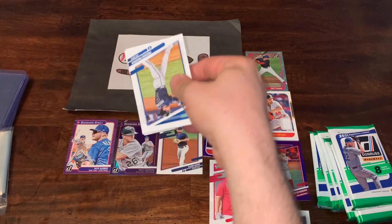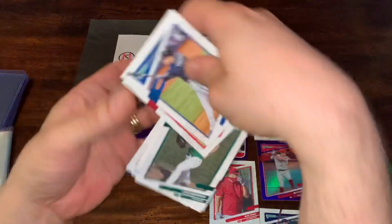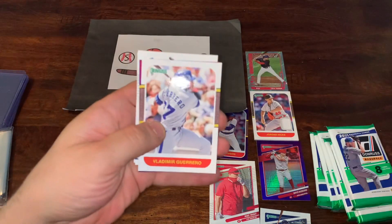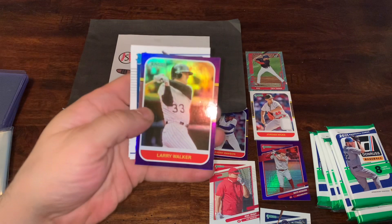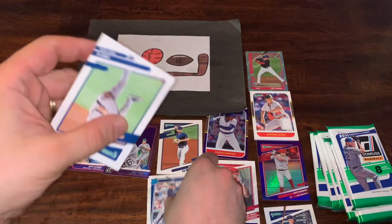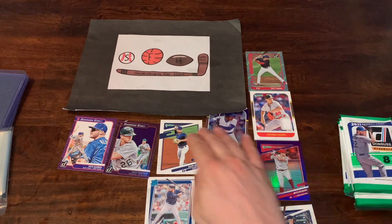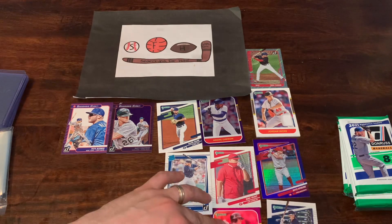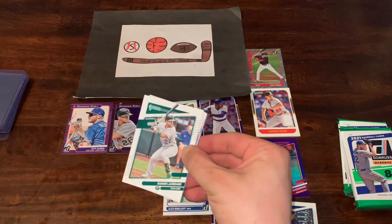Let's see what we can find in the next pack. We got Freddie Freeman on top, Jack Flaherty, Liam Hendricks, Max Scherzer, Vladdy Daddy — Vladimir Guerrero Sr. — Larry Walker Purple Hollow, a nice Alex Kirilov rookie card, and a Garrett Cole parallel name variation. Going to stop leaving all the variations on screen as we'll run out of room. Donruss does love to put those variations in — some of them worth some money, some of them not.